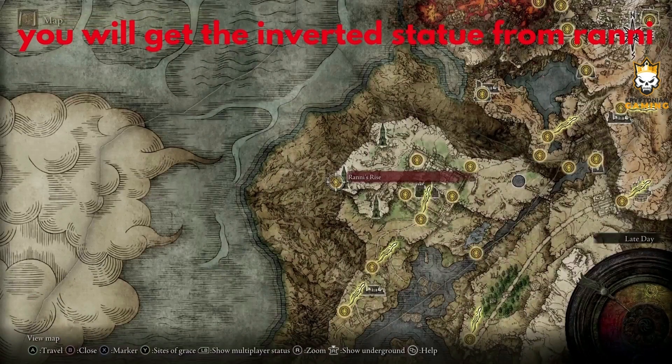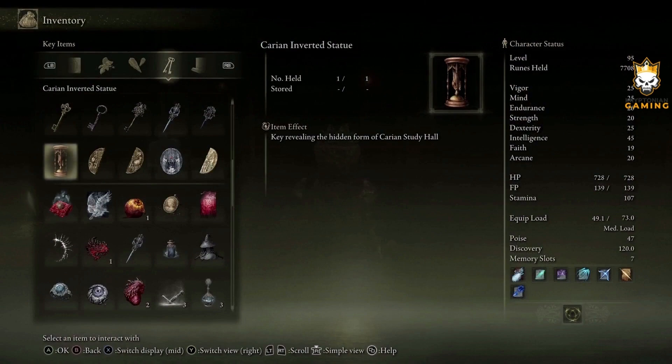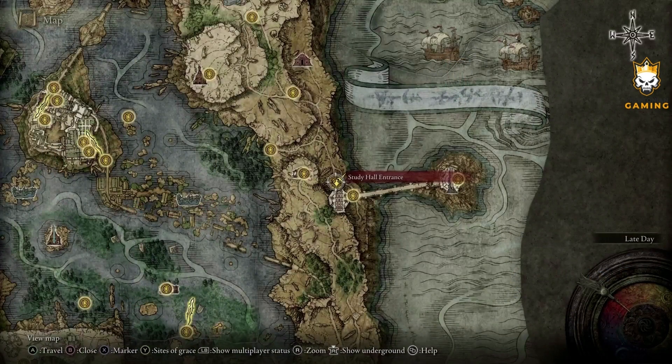What you want to do is go through the Ranni mission. Right here at Ranni's Rise, you want to go through that mission, accept the quest, and go through. During the mission you're going to fight a couple of bosses. One of these bosses is going to drop an inverted statue. When you complete the mission with that inverted statue, you go all the way to Carian Hall, which is over here.